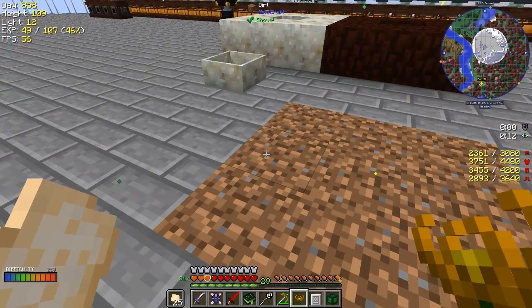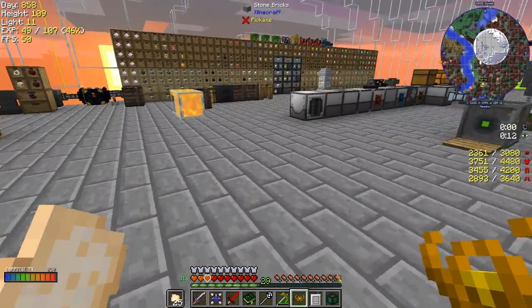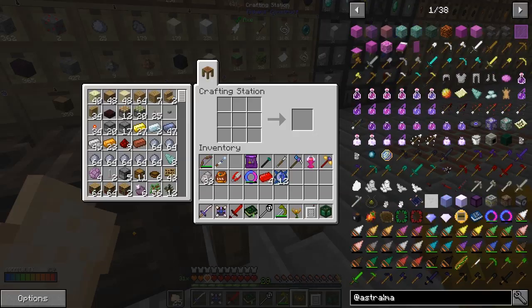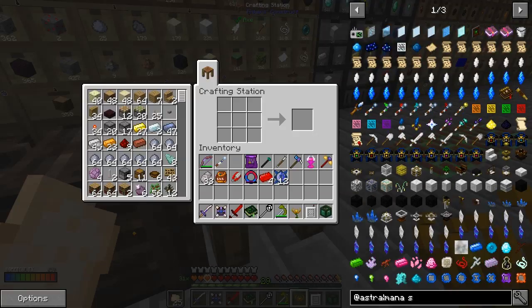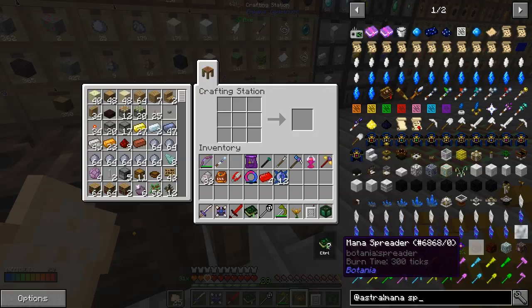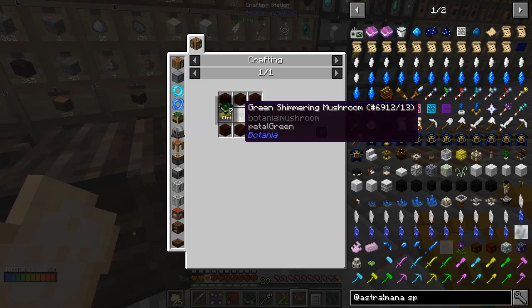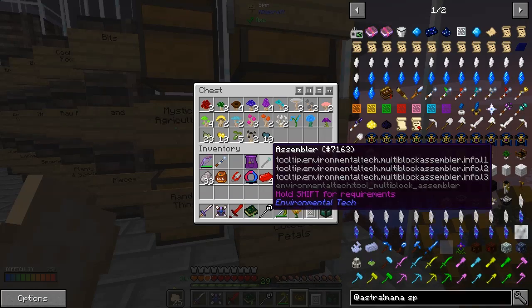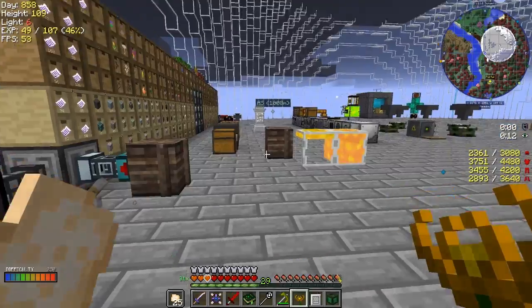We're going to need a lot of endoflames and I've already prepared those. First thing we need to make is a mana spreader. We know what we're doing with that one - we've got one already made. It's golden living root and any petal. I've got lots of petals of different types.